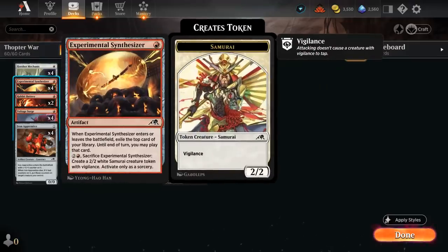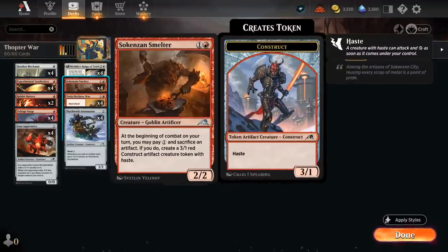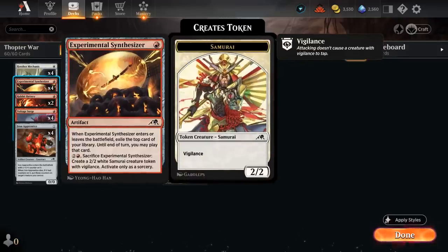We also have four copies of Experimental Synthesizer as our main card draw in the late game — it exiles the top card when it enters and when sacrificed, and we can play that card until end of turn, including lands. The Synthesizer plays well with Smelter, which can sacrifice it to make an additional 3/1. We can also just pay 2 and a Red to make a 2/2 Samurai token and sacrifice it that way.